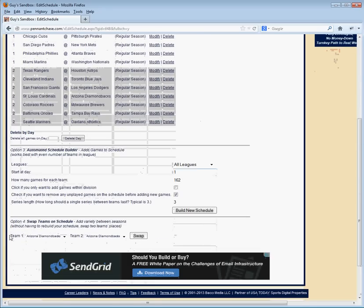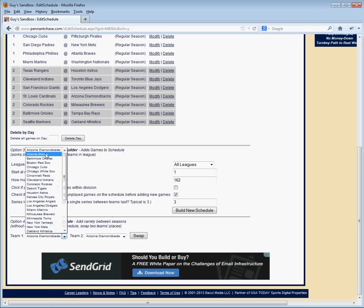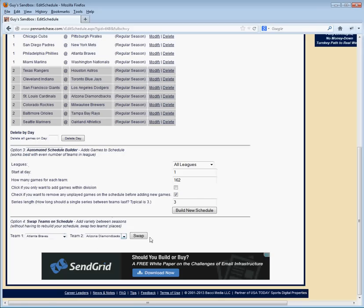One other quick handy feature down at the bottom: Option four — swap teams on schedule. So if I want to keep the same schedule but add variety between my seasons, I can take two teams like the Atlanta Braves and the Arizona Diamondbacks and swap their positions on my schedule. The schedule will be a little different, but I don't have to rebuild it. That's a nice feature.